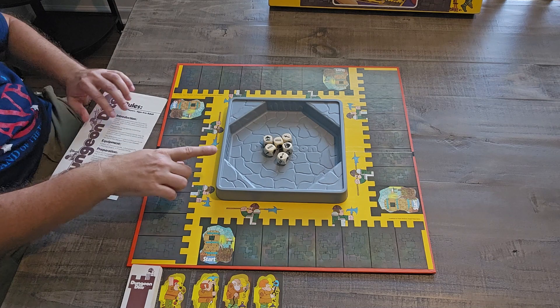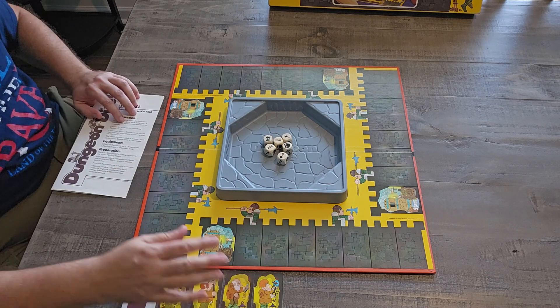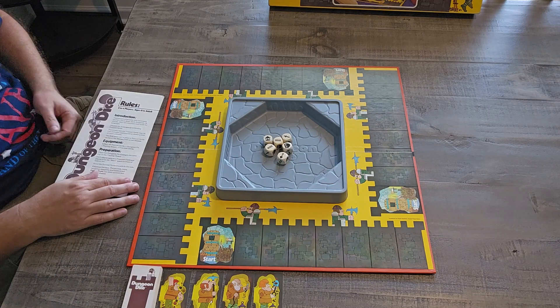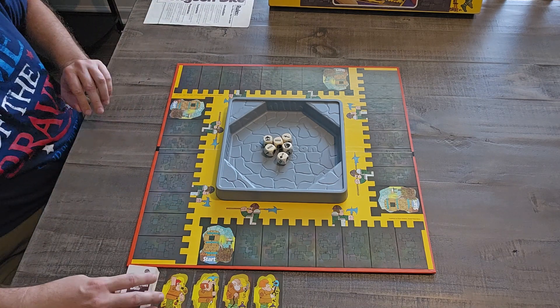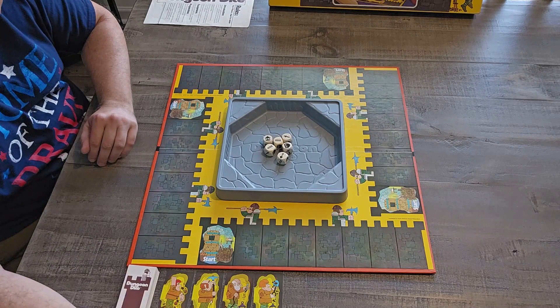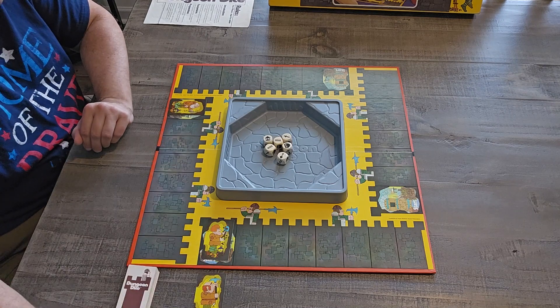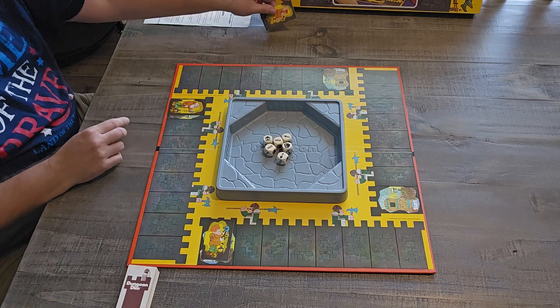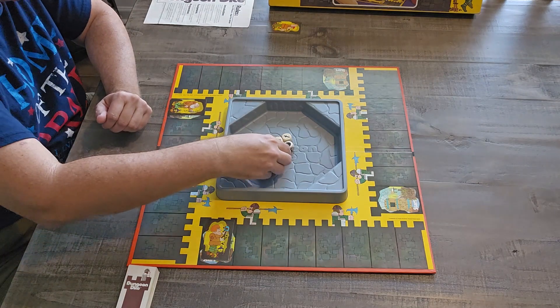You're going to have six dice, 28 tunnel cards, four prisoners, and of course the dungeon pit. The first thing you do is choose which prisoner you want to be. We'll do a two-player game — I'll be the old man, and these other two will go back to the box. That's pretty much the setup.